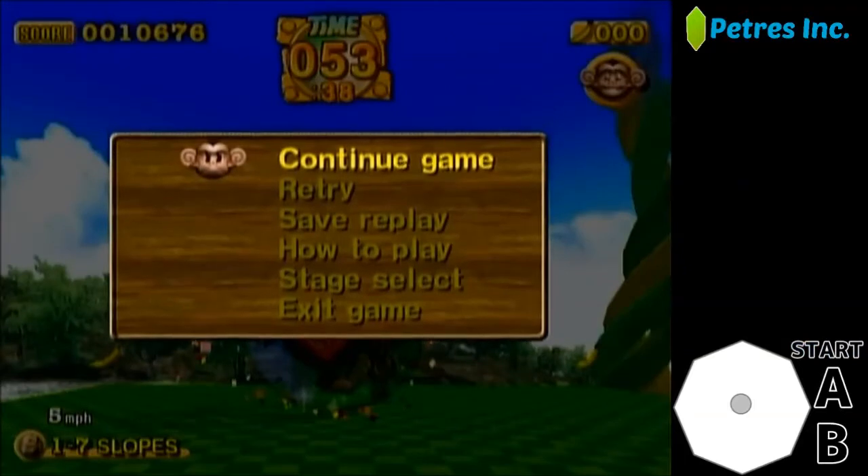The times you should be getting with this strat are about mid-53 — 53.6 if it's really fast, 53.7 depending on how nice your walls are.